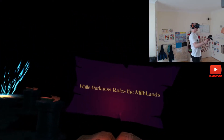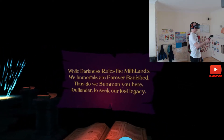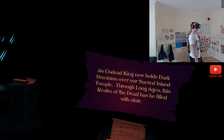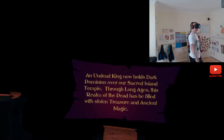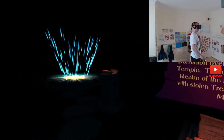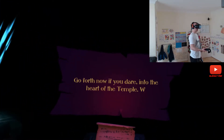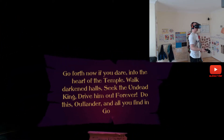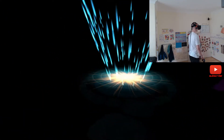If I read these: 'White darkness rules the Mifflans. We immortals are forever banished. Thus do we summon you here, Outlander, to seek our lost legacy. An undead king now holds dark dominion over our sacred island temple. Through long ages this realm of the dead has he filled with stolen treasure and ancient magic. Go forth now, if you dare, into the heart of the temple. Walk darkened halls, seek the undead king, drive him out forever. Do this, Outlander, and all you find in gold and magic shall be yours.'